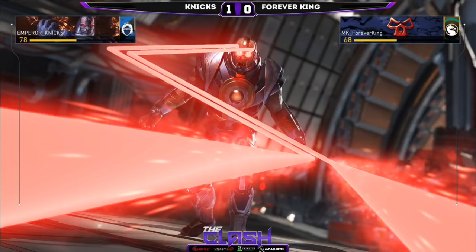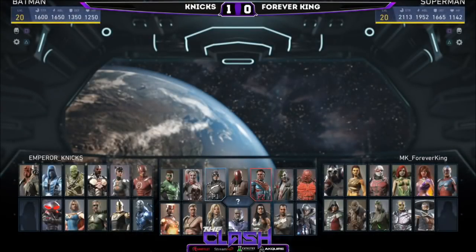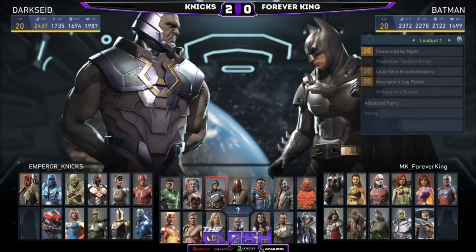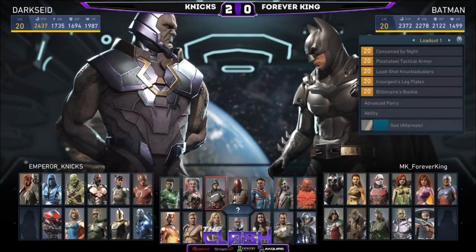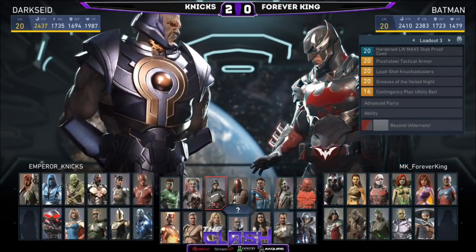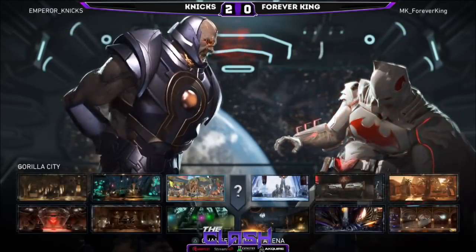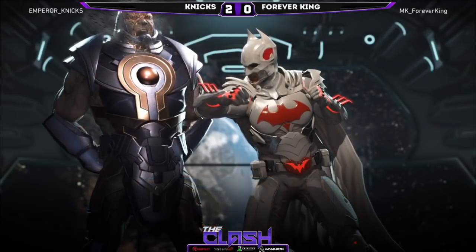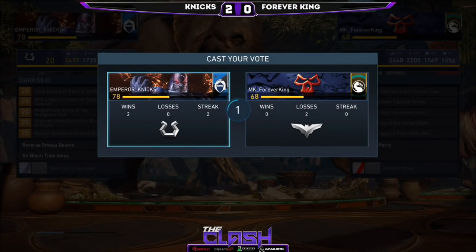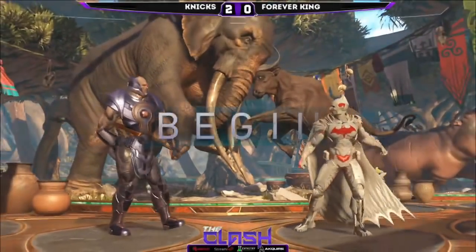We are witnessing some amazing stuff here on the Clash, ladies and gentlemen. Nix now 2-0 on Forever King — long way to go though, this is the first of five guys, this is not going to be a short set. Shout out to Nix — that was beautiful, and King as well. The mind games at the end between the two on air escape or no air escape — Nix losing twice on it gave King the opportunity, and for the demon and the laser to hit kill perfectly. Wonderful end of game number two.